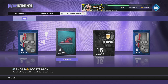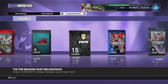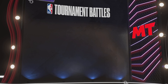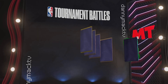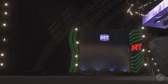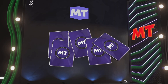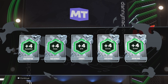Not like we have a choice — let's go. Next up, Tournament Battles Deluxe. I don't have this one. Five diamond shoe boots — what are we gonna get? Pass perception, pass accuracy, strength, acceleration, and driving dunk. I was like X out — yeah, acceleration.